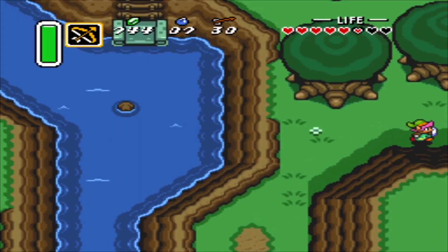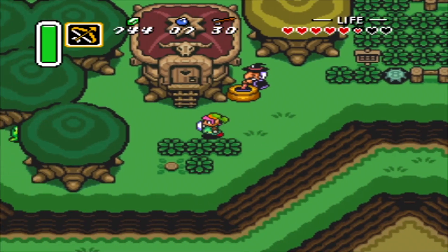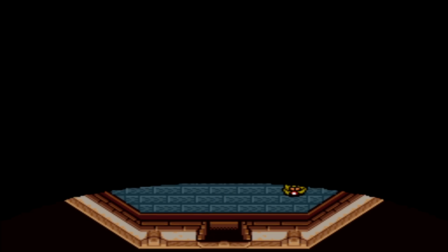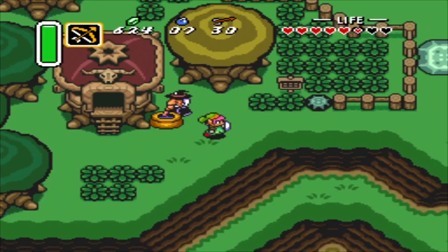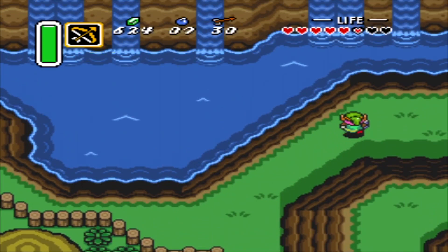Now let's move. Oh yeah, let's get a red powder. However, this helps as we gain our life energy. Good — at least that takes care of that.